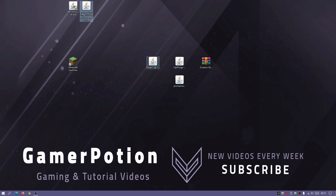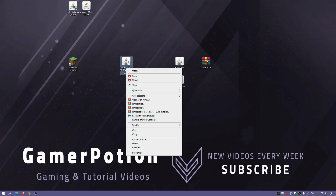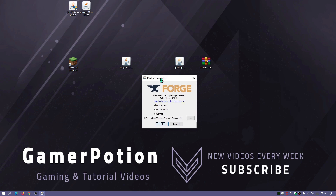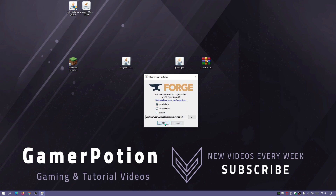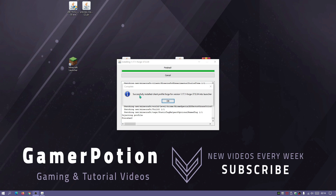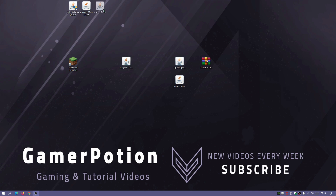The next file to install is Forge — we have the Forge 1.17.1 version 37.0.34 installer. Right-click it, select Open With, then Java Platform SE Binary. The Forge installer opens — leave everything as default and click OK. Wait for it to finish installing. You'll get a confirmation message: successfully installed the client profile Forge for version 1.17.1 Forge 37.0.34 into the launcher. Click OK.